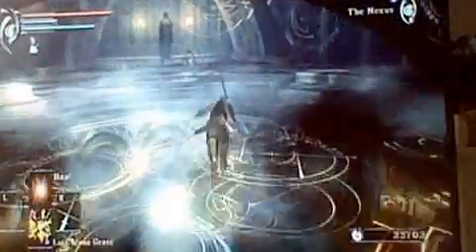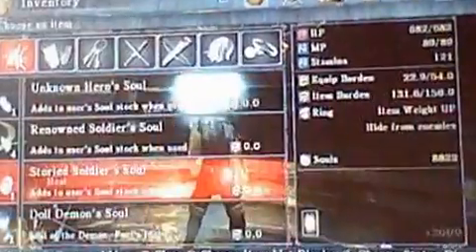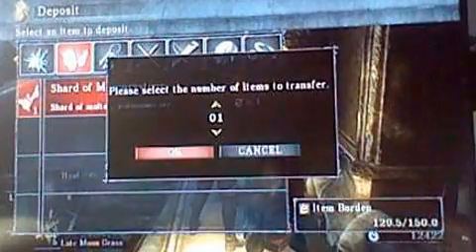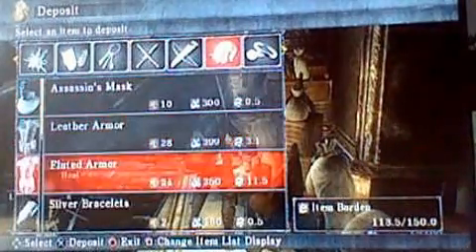Return to the nexus — I can get one or two levels here. Where's the maiden in black? There she is. Okay, I can get one level. Faith all the way. Might be able to squeeze another level out of these. How much is the level? Seventeen thousand five hundred — I don't have enough for it. That's absolutely fine. Deposit the doll demon soul and anything I picked up that I don't use. Put the catalyst away for now, and all the armour.